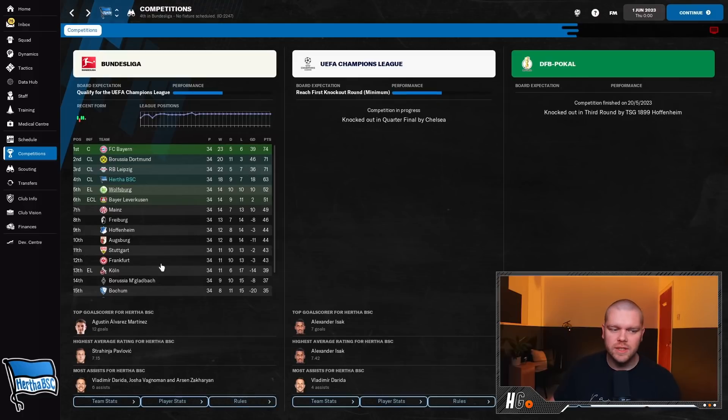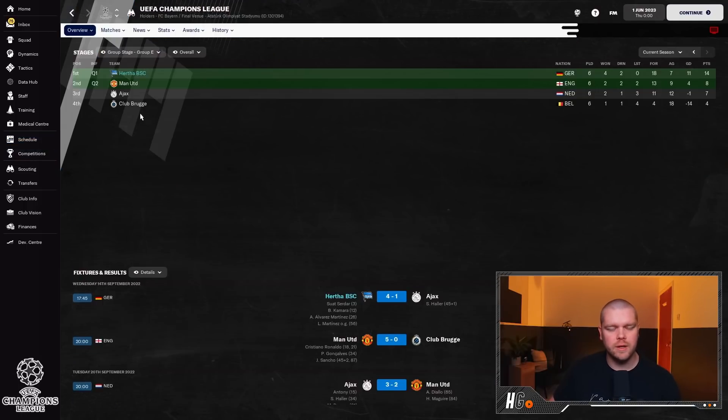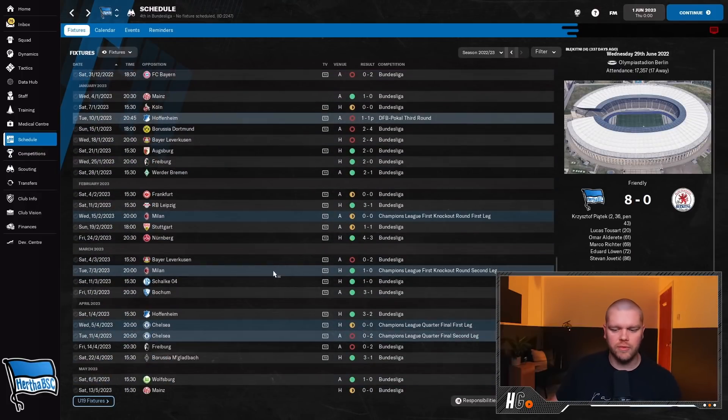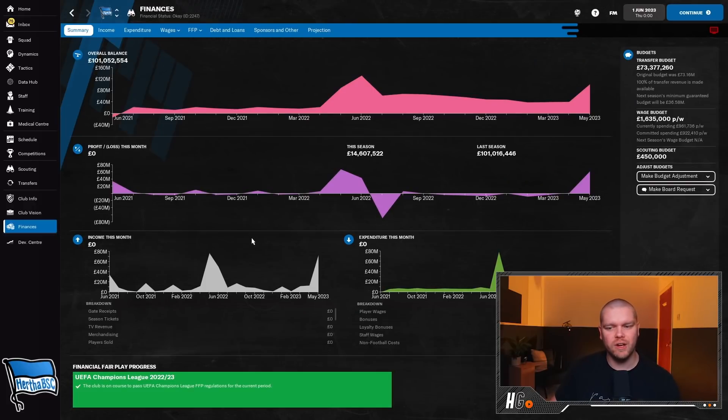I think we've done really really well overall. Getting to the quarter-finals of the Champions League is huge, even with the loss. It's all about improving reputation and spending money wisely. Speaking of money, we have 73.3 million pounds in transfer budget and 101 million in overall balance. The wage budget has almost doubled - we're currently spending 9,961k with a lot of wiggle room. It's time to go out and spend that cash.